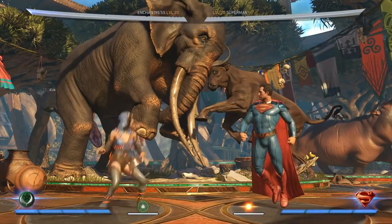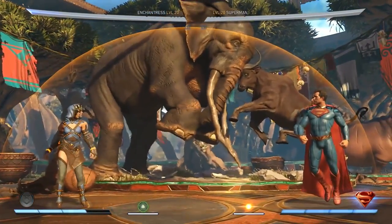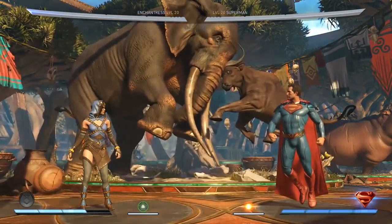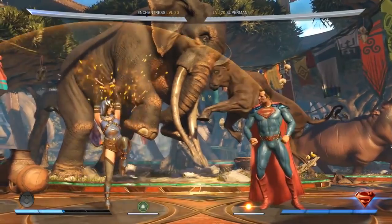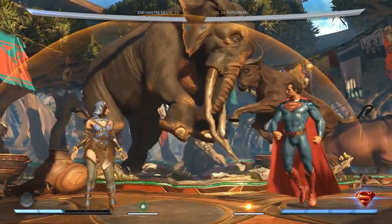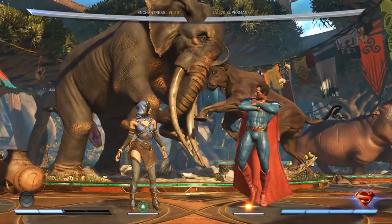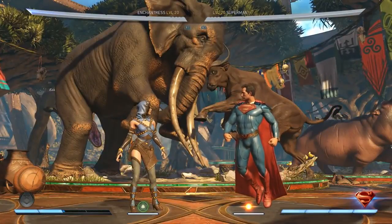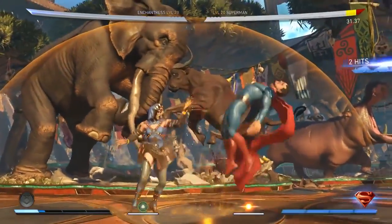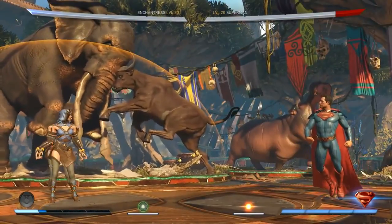This loadout also has a meter burn mana shield where when she's in the bubble she takes significantly reduced damage. The visual effects are awesome — there's mirroring happening with Enchantress under the dome. She takes significantly less damage. So if you're winning in the mid range and want an even better boost, you put it up and get to play your game while taking less damage when you're wrong.